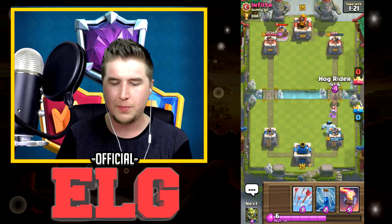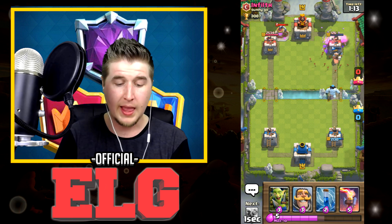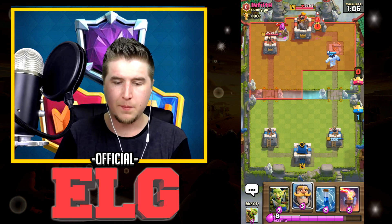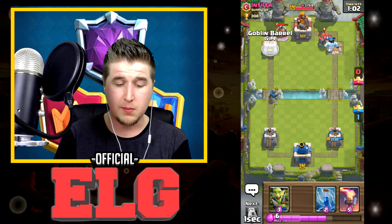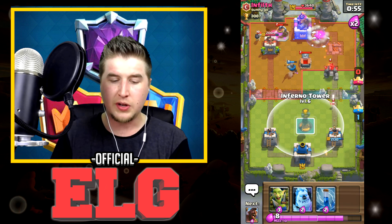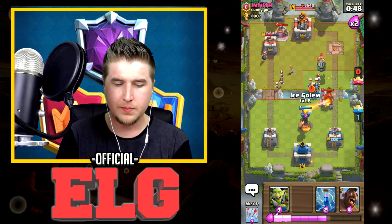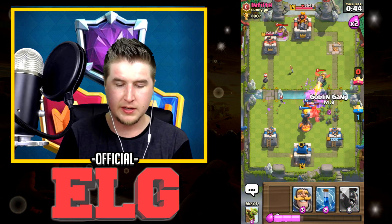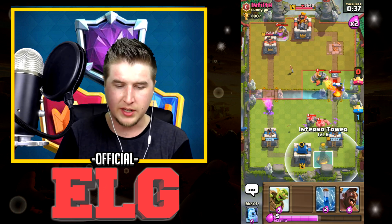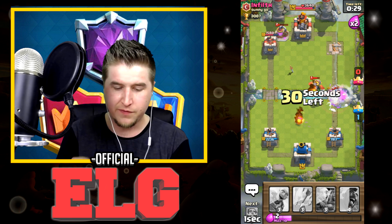Let's start with Ice Golem since it's cheap and I want to get these Skeletons. I don't have any volume — something weird is going on. Let's throw Arrows, clean that up, grab the tower. Let's play down Knight, something cheap, and then Goblin Barrel to burn his Zap. He's not going to play the Zap — let's play Arrows. There's a Zap. Let's play down Goblin Gang. That happened again — what is going on? Let's play down another Inferno Dragon.